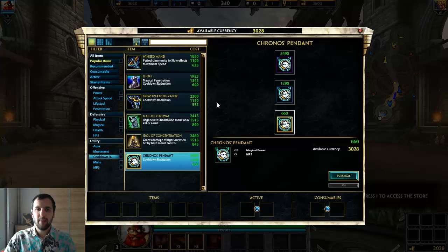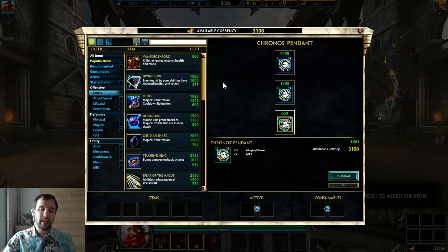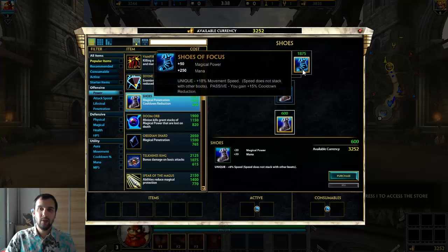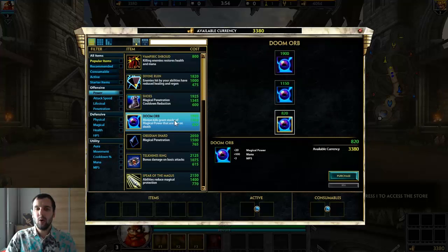My personal favorite is Shoes of Focus with Chronos Pendant because it does an insane amount of damage, but it doesn't give you any defense. If you're having trouble staying alive in the early game, go for Breastplate of Valor instead — it's a valid choice, just not as high damage. The cooldown reduction from Shoes of Focus is major, and the movement speed is good enough.